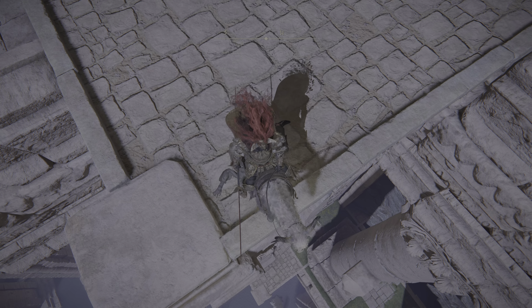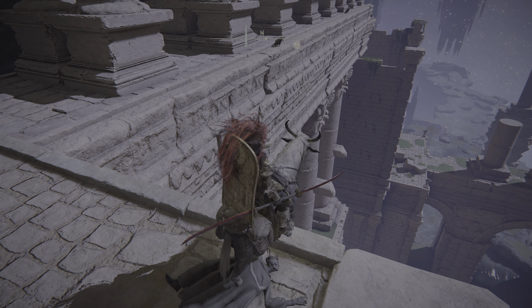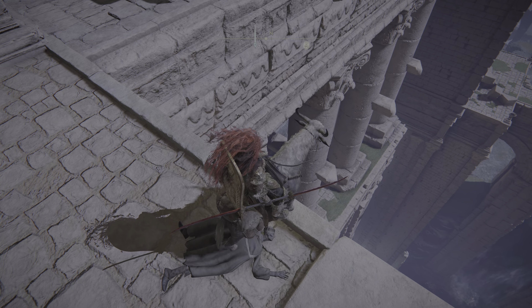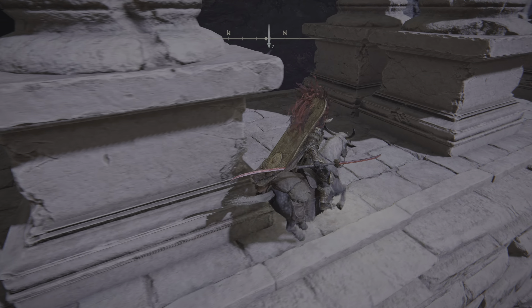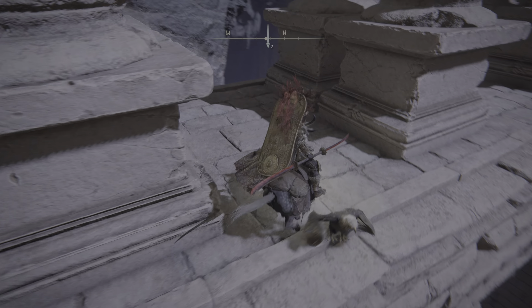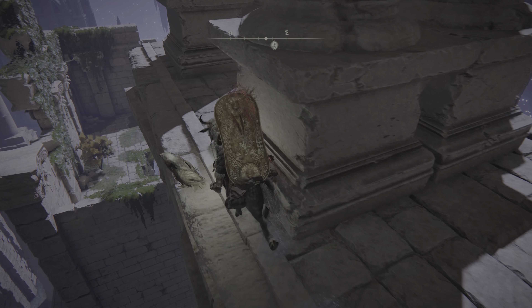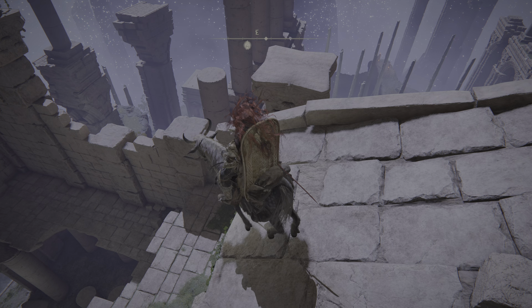I don't know about right below me — I don't know if I could get there. I might be able to from over there. If I can, I'll run and jump around the corner and see if I can do that. Because that seems like that would be a likely spot where an item would be — right below, like an area that you don't think you could get to, but you actually can.